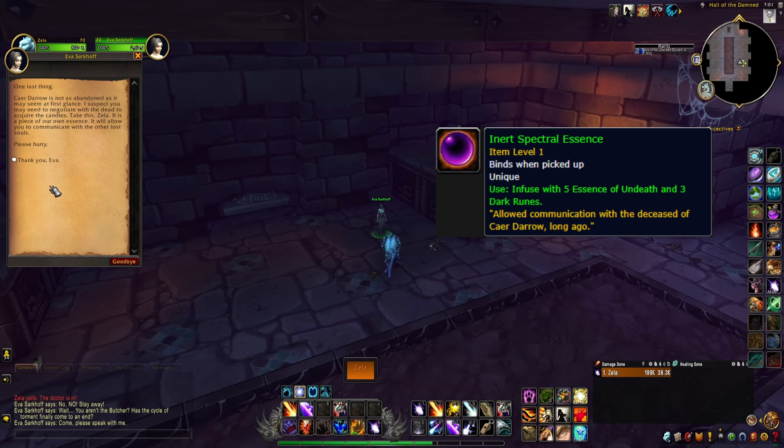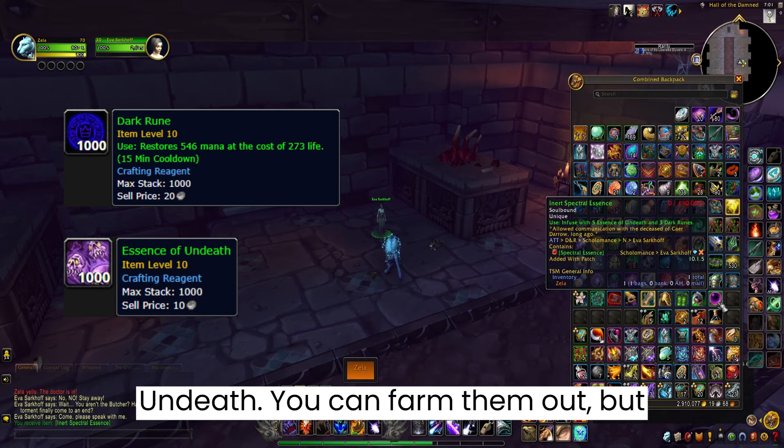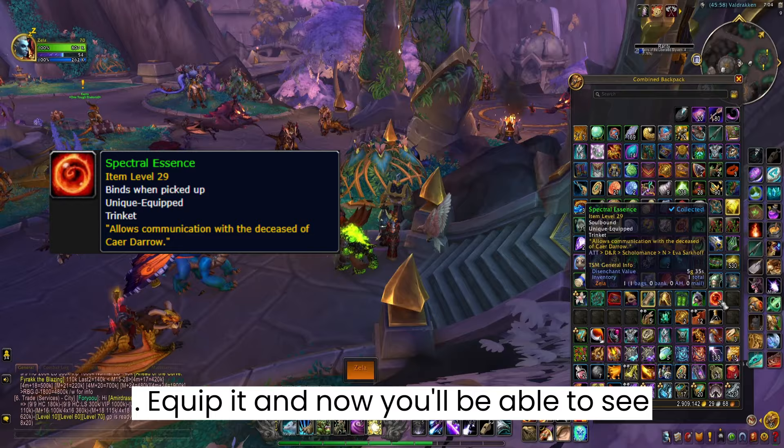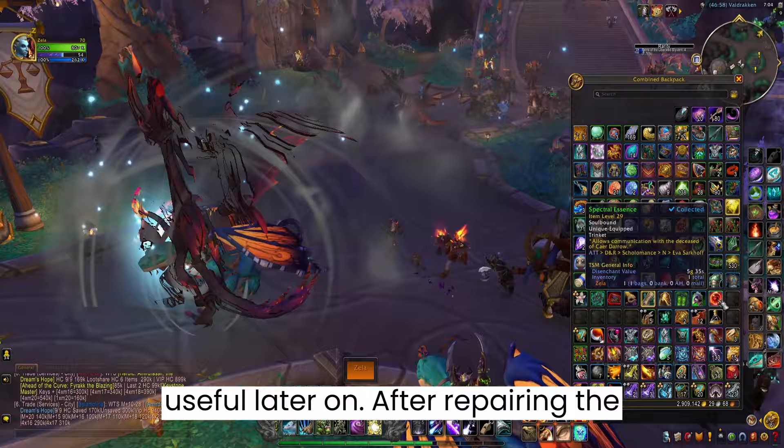She'll thank you by giving you an Inert Spectral Essence. This essence needs to be repaired with 3 Dark Runes and 5 Essences of Undeath. You can farm them out, but getting them from the Auction House saves a lot of time. Repairing it will change it into a Spectral Essence Trinket. Equip it and now you'll be able to see ghosts in Karazhan — this will be useful later on.